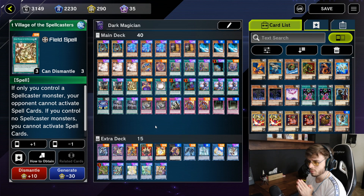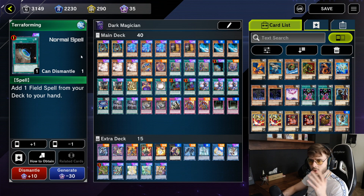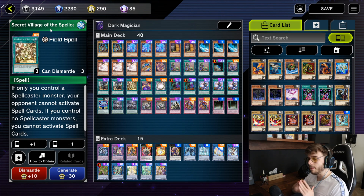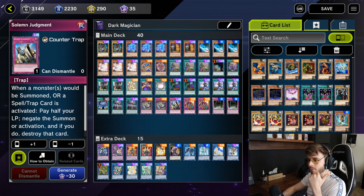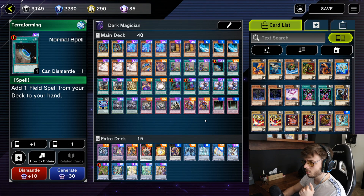You need to protect your back row — people are running too much back row removal. You need at least three: you can go for three Solemn Judgments, two Secret Village and one Terraforming, or three Secret Village. It depends on the meta. Secret Village is amazing against Sky Striker and Drytron — basically says you cannot play the game. Against other decks you want Solemn Judgment, but in most cases running three different ones is optimal because they all serve the same purpose, and if you draw two in your opening hand you're not depressed.